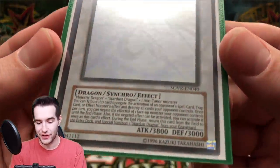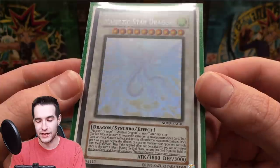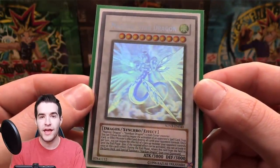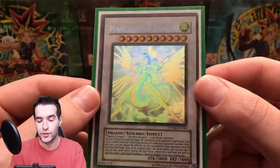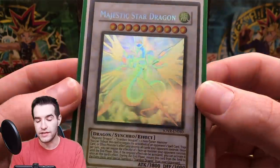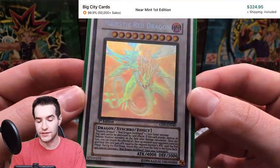Here's one I know Simo will appreciate — the Majestic Star Dragon ghost rare. One of his favorites. It's just so strong and powerful. These are one of the four dragons you could only pull without buying a booster box in North America — in Europe they did have a booster box. So it's pretty tough to get in first edition. I only have the unlimited copy, but it's still really cool.